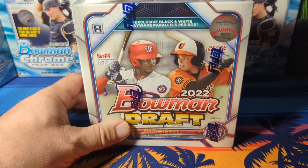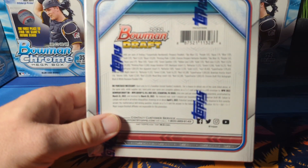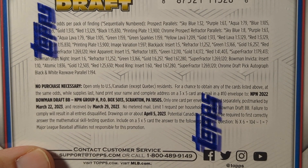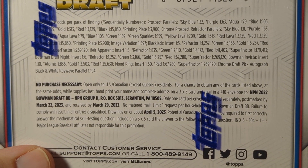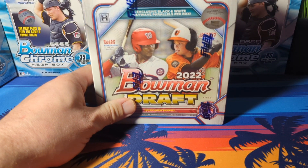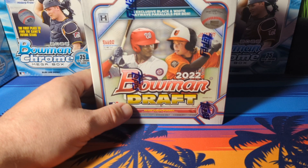There's no guaranteed hit of an auto. We can look on the back at the odds - the black and white ray wave parallel autographs are about one in 194, so the chance of hitting one is very slim. So the prospects that we're looking for out of this - the first overall pick by the Orioles is Jackson Holiday.